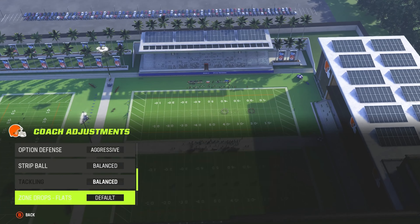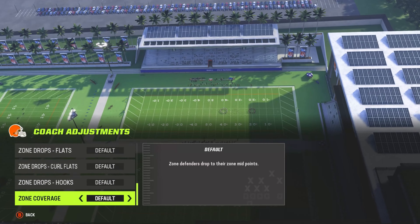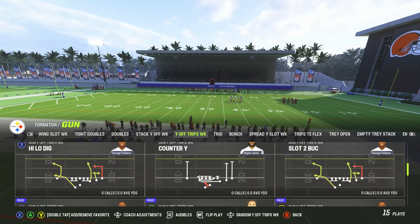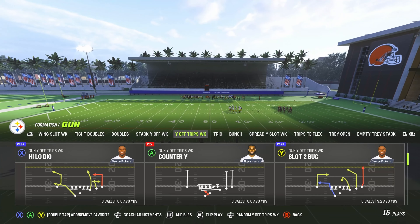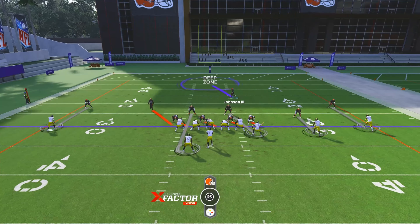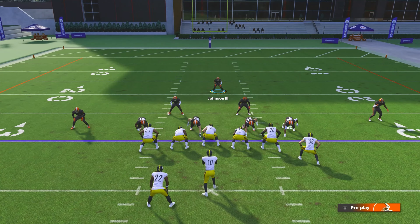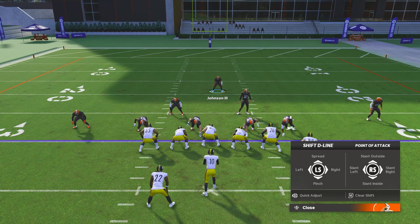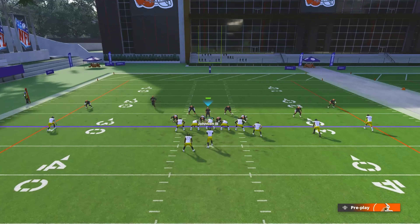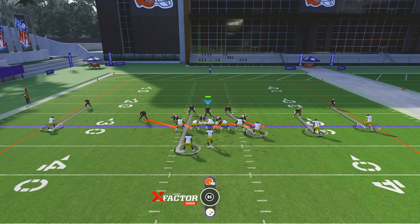Leave everything else exactly where it is. Come out on display against one of the most popular formations this year — Gun Wild Trips TE — and call High Low Dig. As you can see, it automatically shows blitzes. Press left on your d-pad to pinch, then press left to set outside, and make this guy your user.